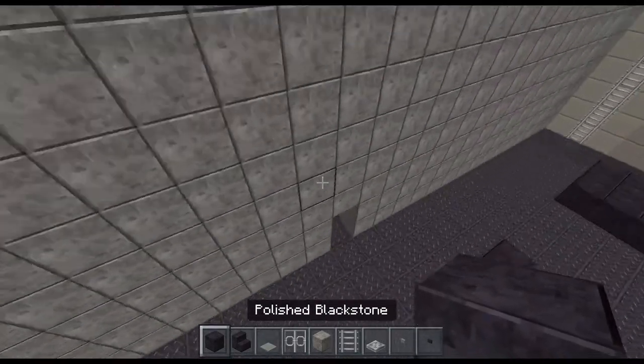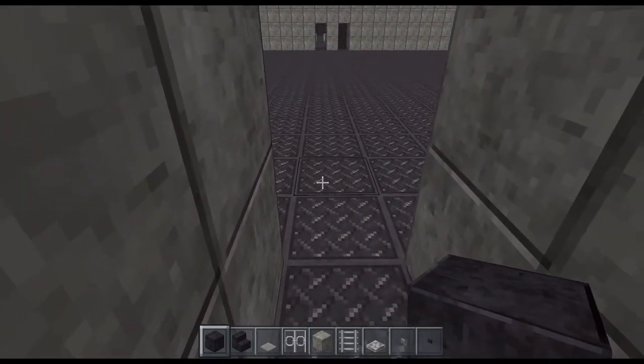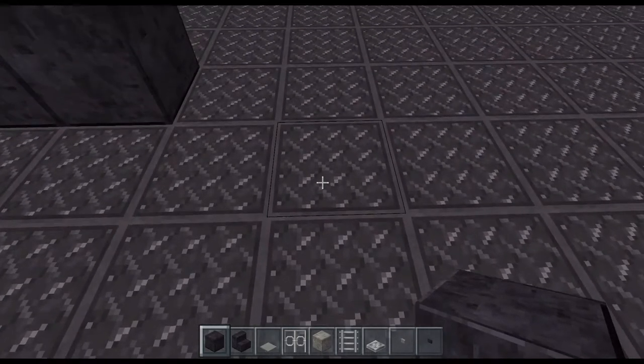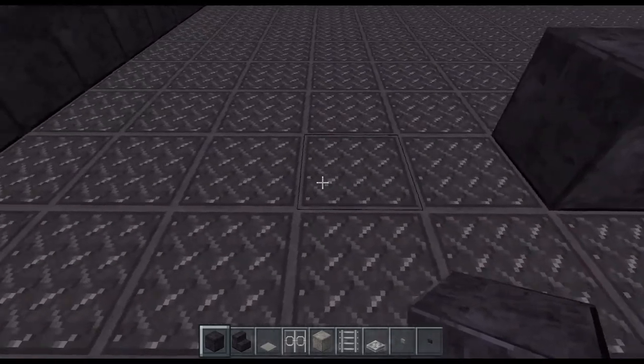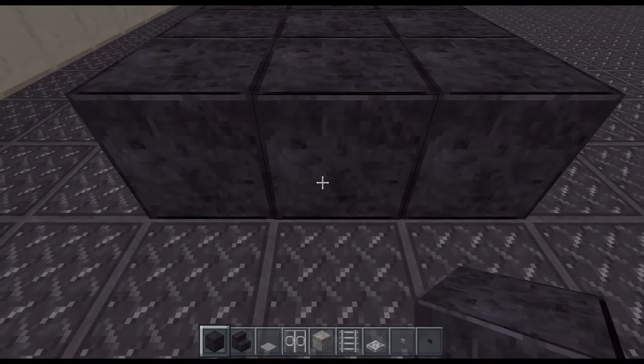Next, the placements for the boilers. Come to your doorway — it's one, two, three, four, then two left, and then do your block of three. Then one, two, three, four, five — and then on the sixth block, your block of three.